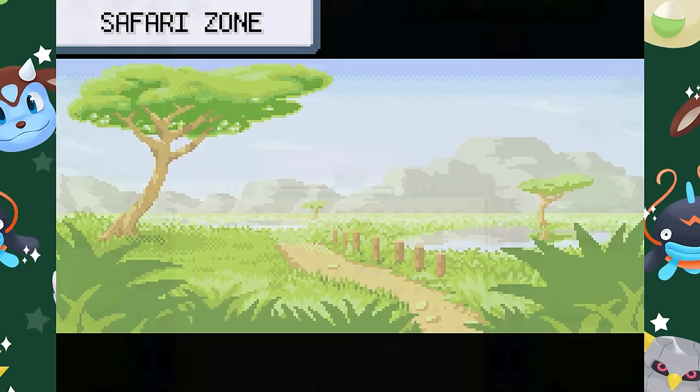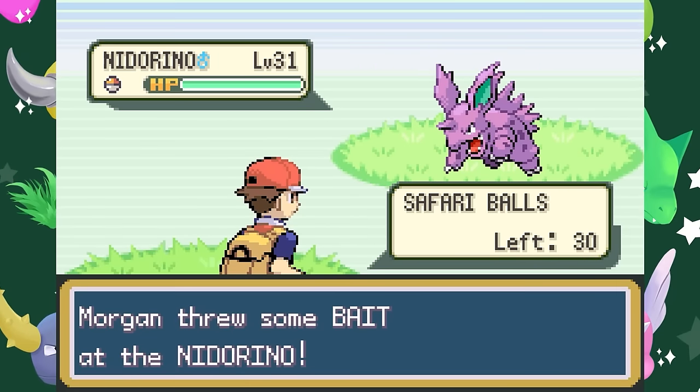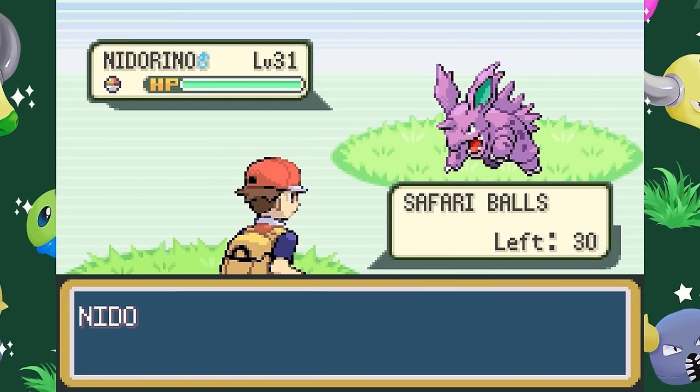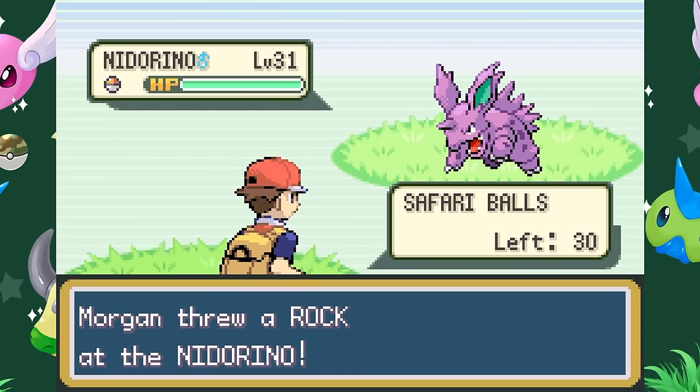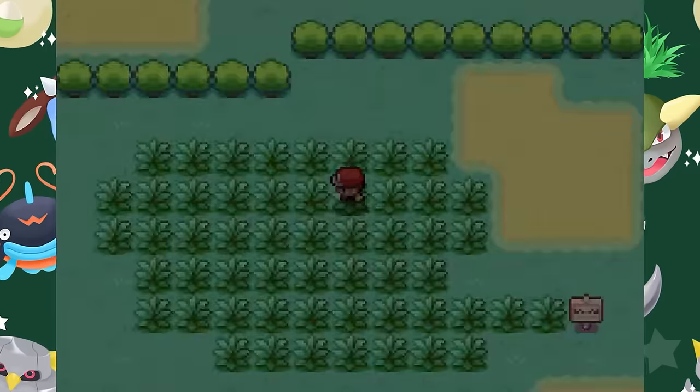You do get a couple of tools for improving your chances though: food and rocks. Throwing bait will reduce the chance of them fleeing but also reduce the chance of capturing, whereas throwing rocks has the opposite effect, making them much more likely to run but also more likely to stay in the ball.